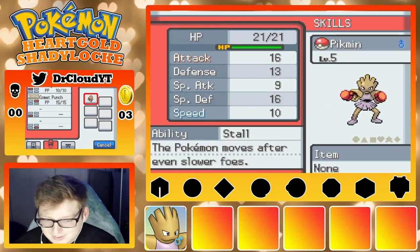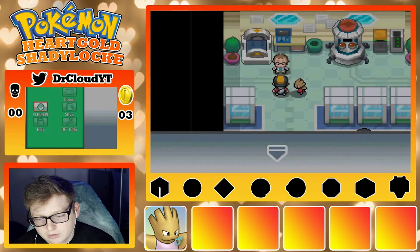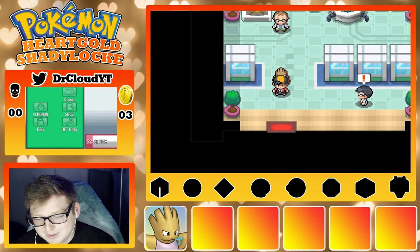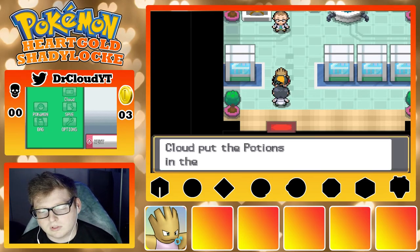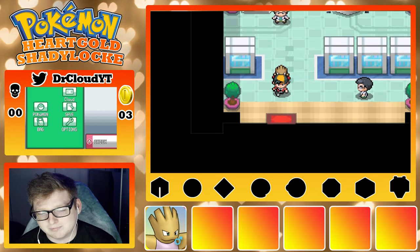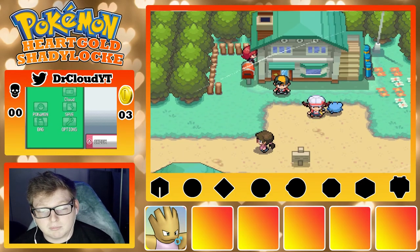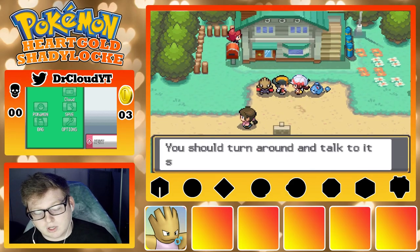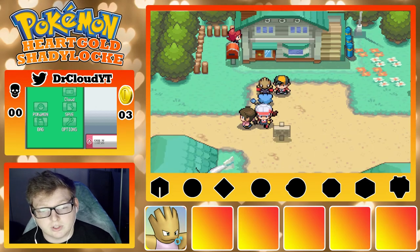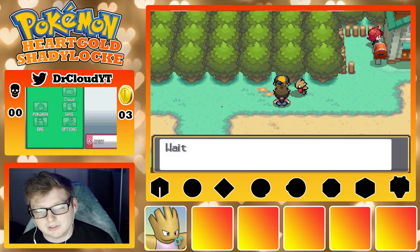I totally did randomize abilities — he has Stall. And he's Brave natured, which is actually not bad. Stall is kind of good for Revenge, but other than that, not really. The Shadylock rules start with the beginning of the Nuzlocke itself, so that won't start until we actually get Pokeballs. This first episode I'm gonna try to just move along a little bit.